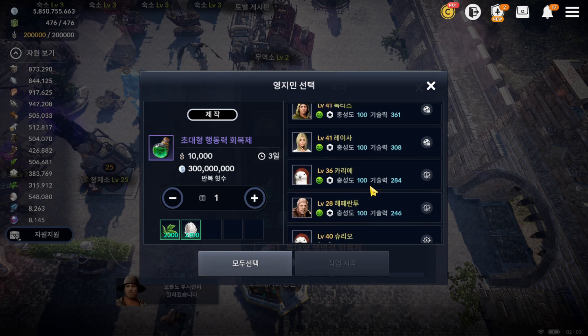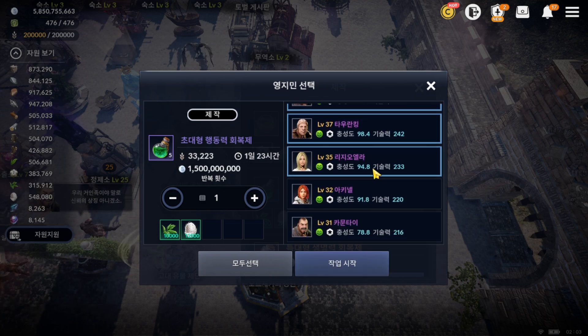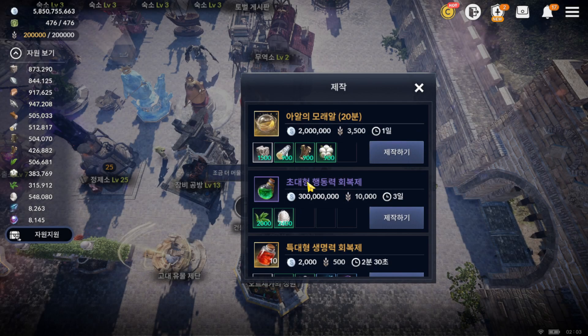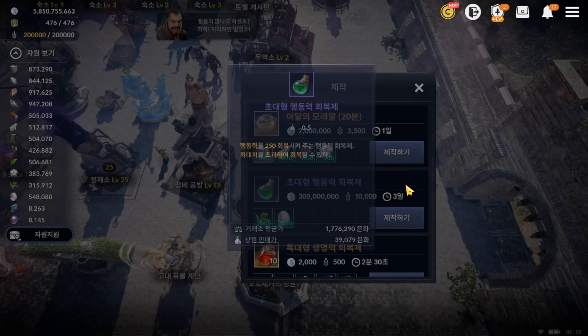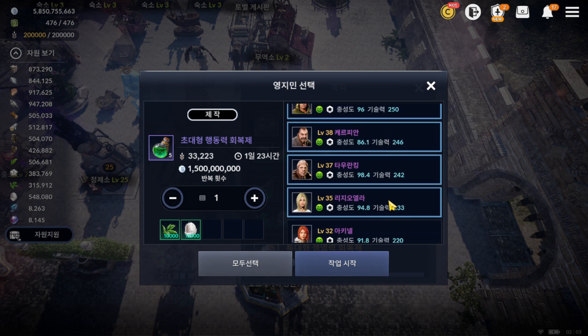Two days and one hour for another character. Just make sure you have some high-density workers in your camp. It's 1.2 billion for five characters — maximum five characters here. Looking at the material needed to craft stamina: 250 stamina potion — looks cool! Again, about one day and 23 hours, near two days.